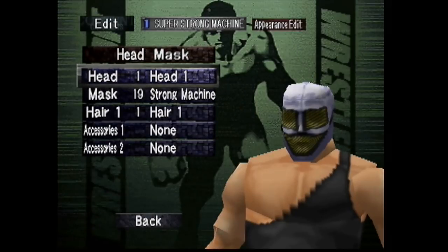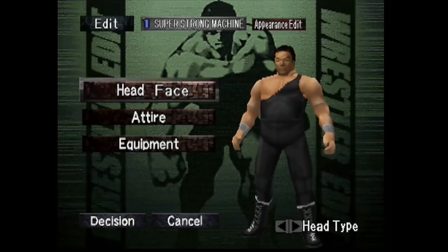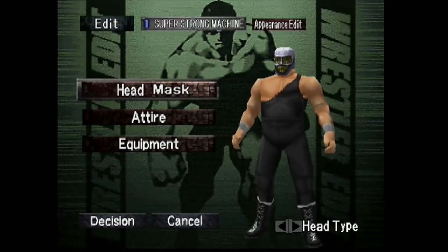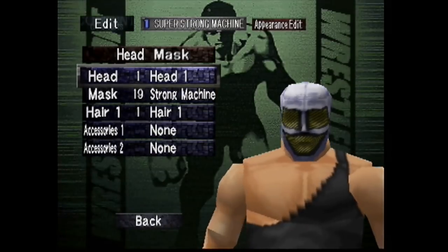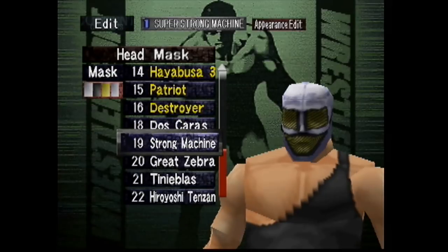This is a mask wrestler. And if you don't already know, to create a mask in this game, when you're here at the face part, just press left or right on the D-pad — that switches between regular face and using a mask. Super Strong Machine's mask is already in the game. Head 1 is for the head, and then for the mask it's 19.